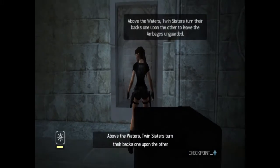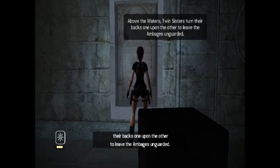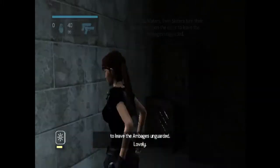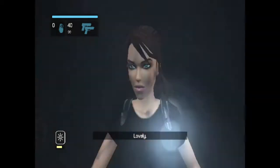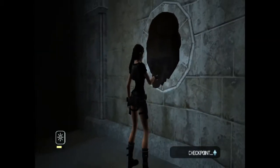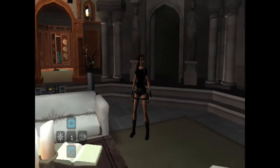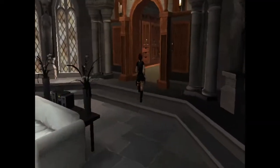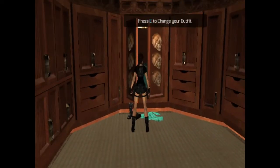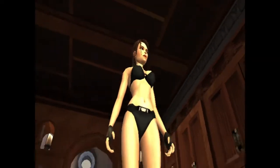There's structure and little secrets like here. It's basically mentioning twin sisters that leave their images unguided, which is quite ambiguous, but it's actually in the pool room. There are two statues, and if you interact with them and part their backs to one another, that's obviously the solution to the puzzle. I couldn't not put Lara in a sexy bikini for the water section, so that's exactly what I did.